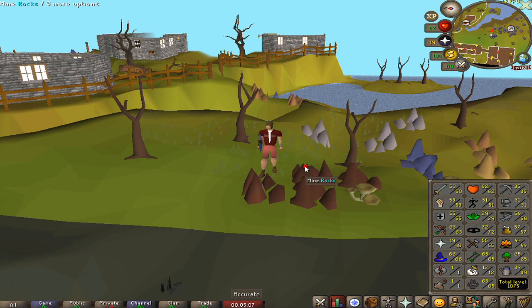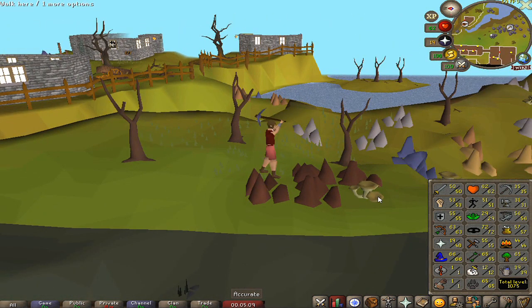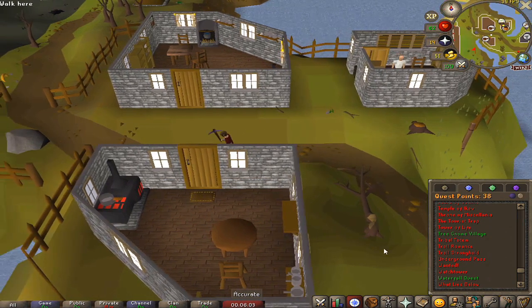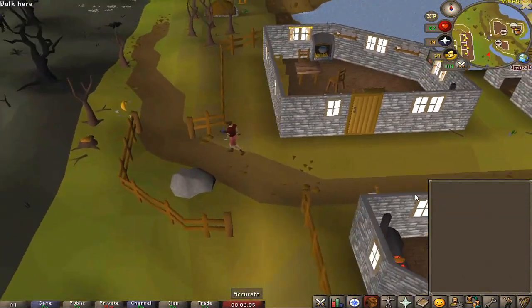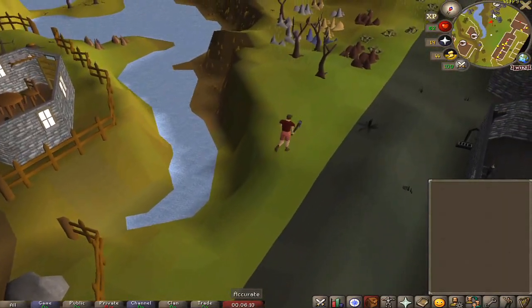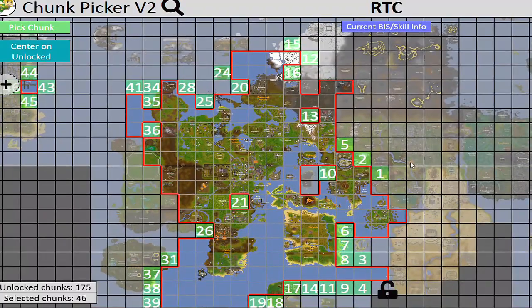Welcome back to the Hardcore Iron Man series. Last episode we left off doing some mining at Keldagrim, trying to go for level 40 — that's a requirement for the Watchtower quest. Completing that quest would unlock the Watchtower teleport spell and another reward. So that's the first thing I'm going to do this episode, and this is what the map is looking like.